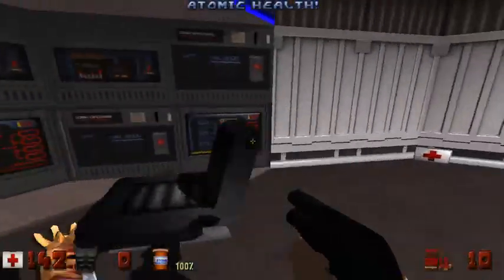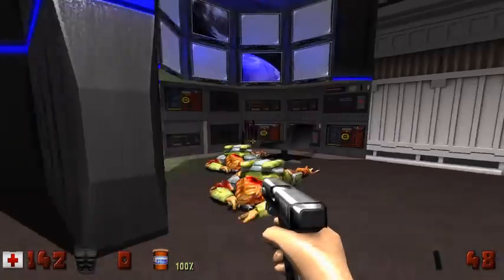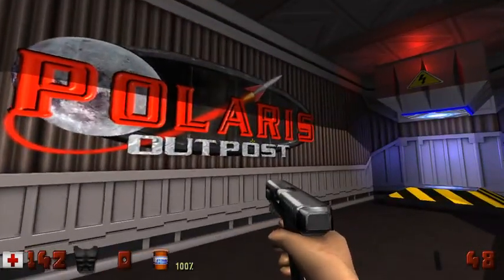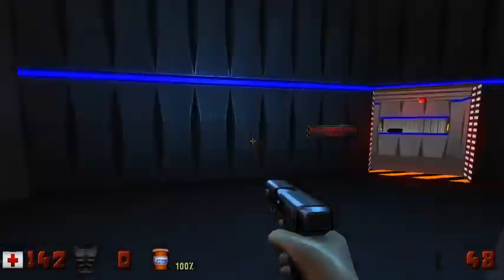Ooh, got a shotgun there though. Didn't realise I got that. To Lunar Apocalypse, folks. We are based on... is it Polaris Station? Polaris Outpost. This is one of the Earth Defence League outposts.